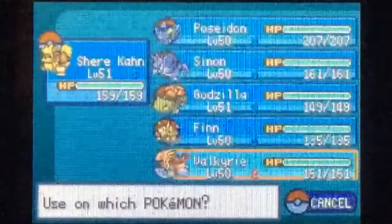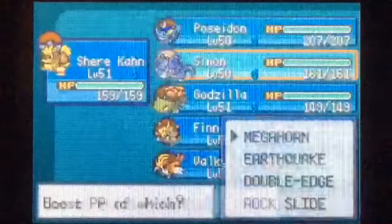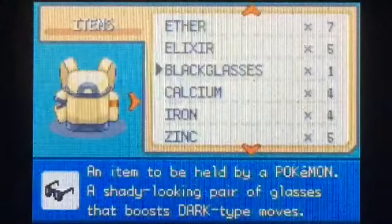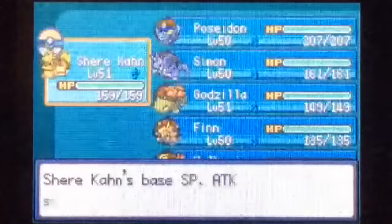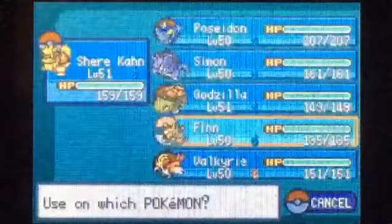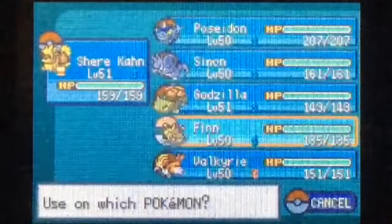Now we're going to use our PP Max on Thunderbolt — so it increases Thunderbolt's PP to 24. We have 7 PP Ups, and we're going to give those to Earthquake, Flamethrower, Surf, Ice Beam. Three left — we're going to do Psychic, Mega Horn, and Rock Slide.